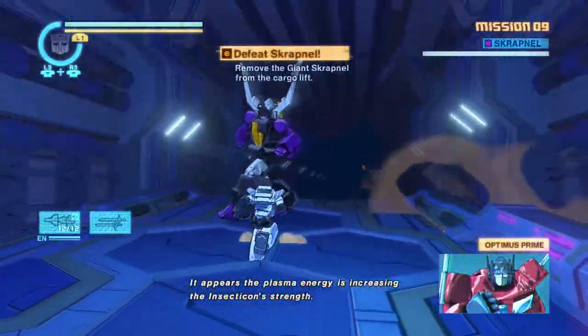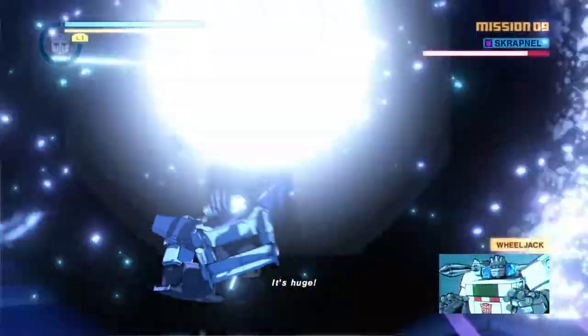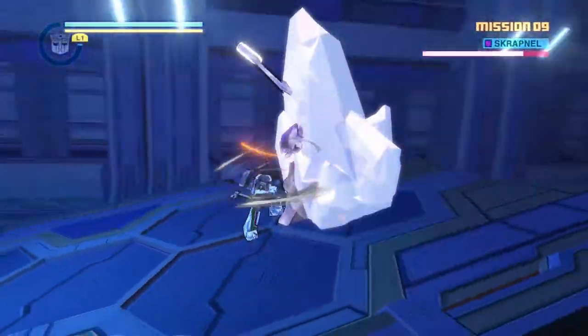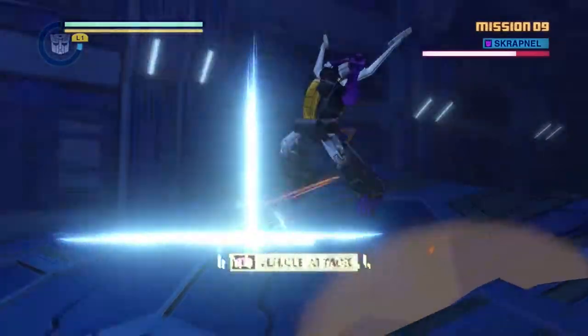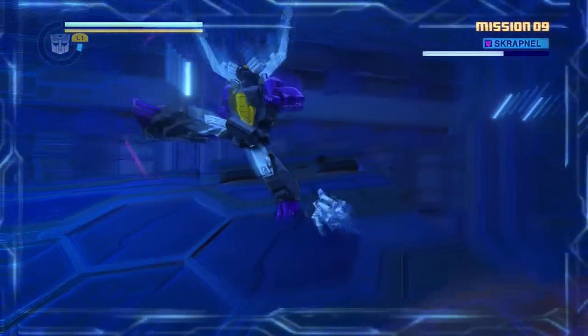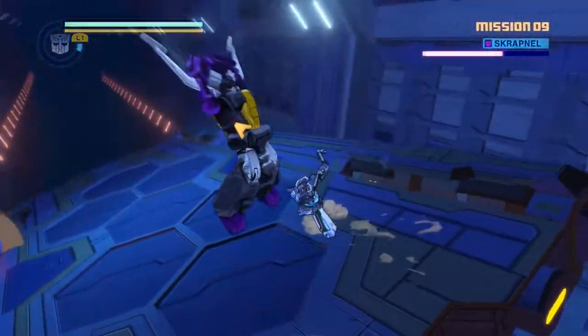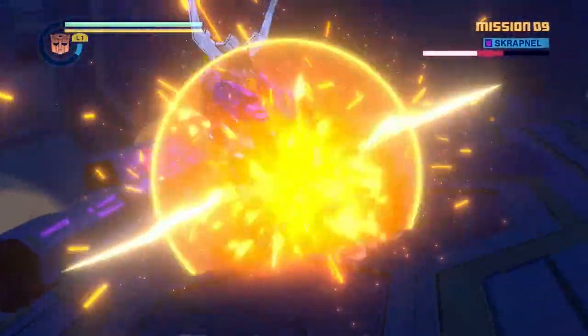It appears the plasma energy is increasing the Insecticon strength. Let's get that out of the way. I have a great tendency here to fly off the edge chasing this guy with a vehicle attack. We've gone to the Wrenches — I'd rather use the drills here, which is normally what I use for Bumblebee anyway, so I'm quite used to this.